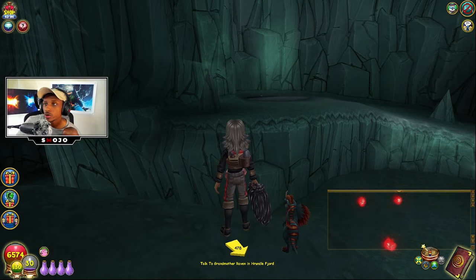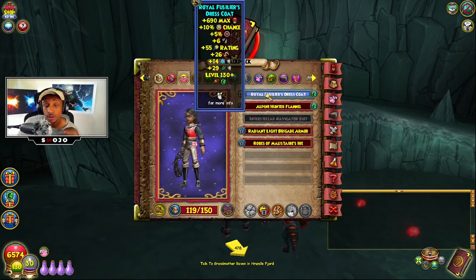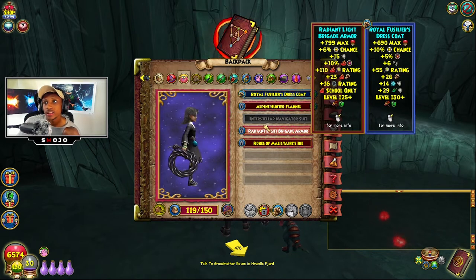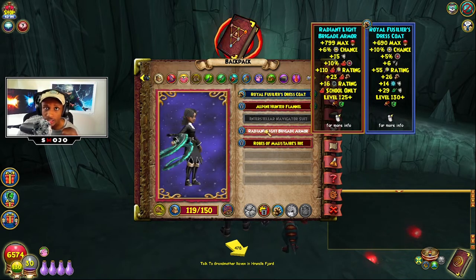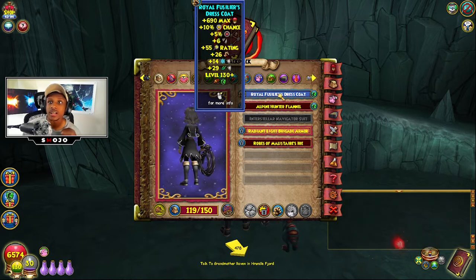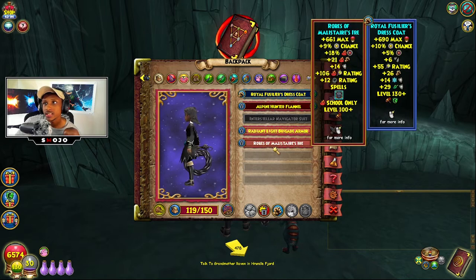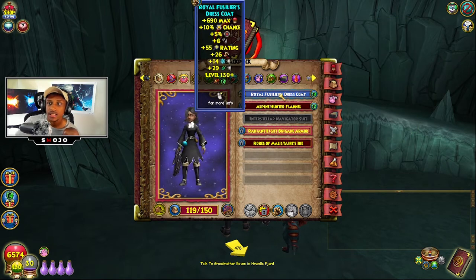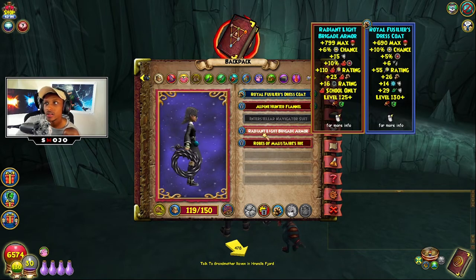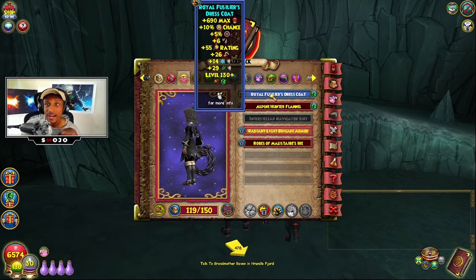This robe's stats are as follows: it gives you 26 universal damage, which is far higher than the Radiant Light Guard robe which only gives 23 damage — and that one is fire only, while this one is universal. Not only that, but it also gives the highest power pip percentage out of the main three robes — this one gives nine, making it the highest. It also gives you a plus six pierce, which is really good for pierce builds.